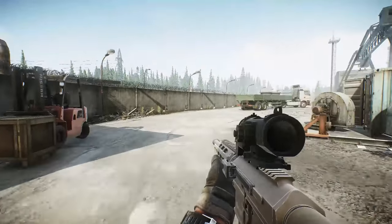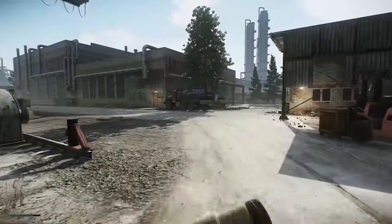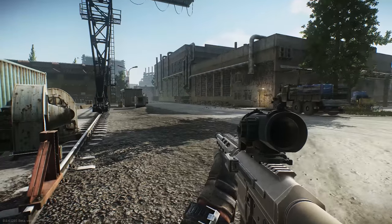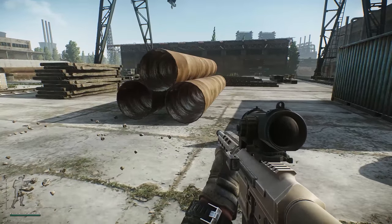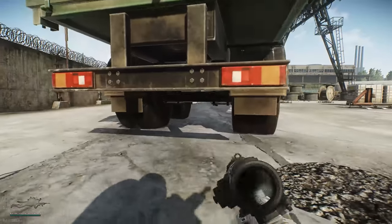Alright guys, we're back on Customs to show you the insides and outs, the guts and the nice areas to check out, and maybe some cheeky spots. Right here at the gas station, first thing I want to say: an AS VAL can spawn there, a VSS — go check that out. It's inside on a table. It's very, very rare, but my buddy has found one and I have found one, so make sure you check that out.